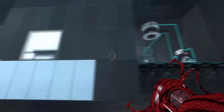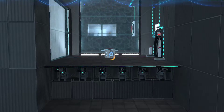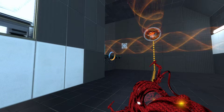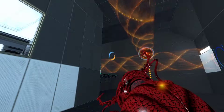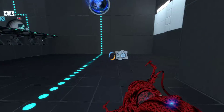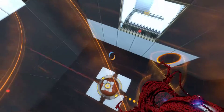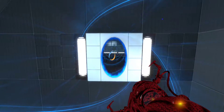The switch changes polarity — it's over here. I got a cube. I could just bring the cube over here, then go up there like that, and then go up here. I'll take the cube off the button like so, and then quickly put a portal there. There we go, all right, not too bad.